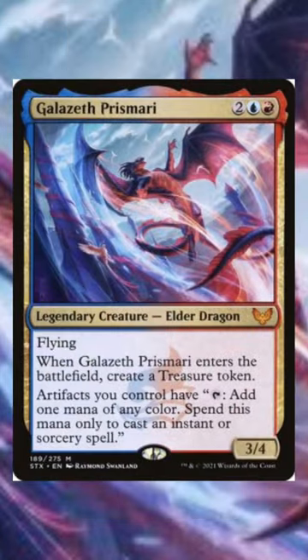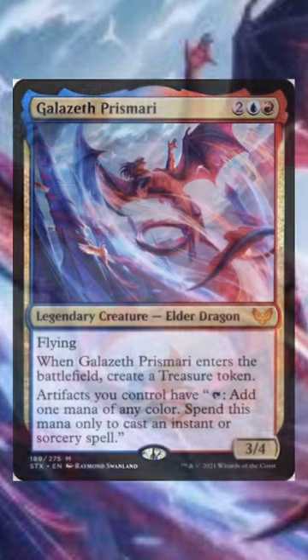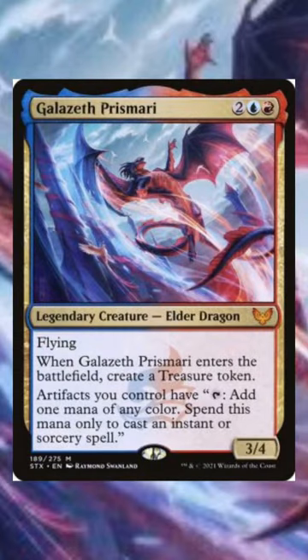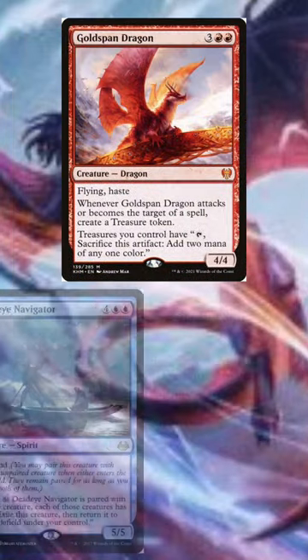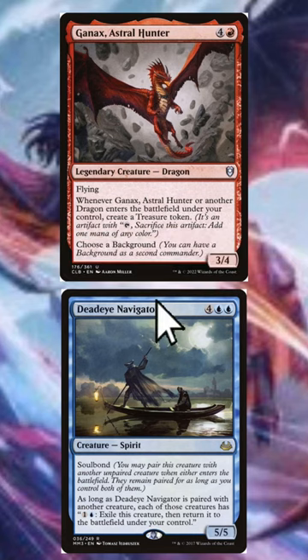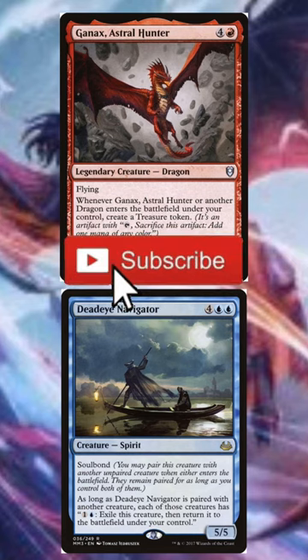Finally, we have Gazaleth Prismari. It kind of blows my mind this dragon isn't more popular — there are so many routes. You could go Cheerios, you could go Treasure Tokens, you could blink this guy to oblivion to create a lot of treasure tokens. In fact, for infinite treasure tokens, all you need is a Goldspan Dragon, a Deadeye Navigator, and a Ganax — and congratulations, you have infinite mana and infinite ETBs, and we only got there with four cards.